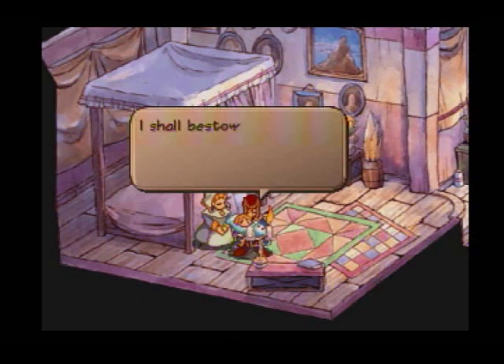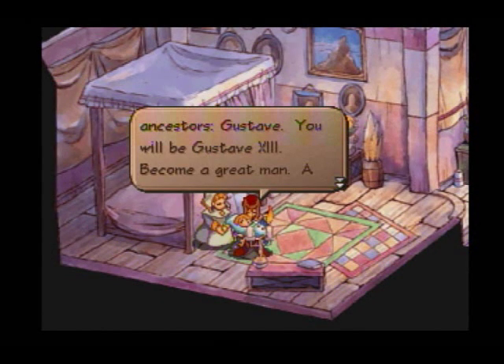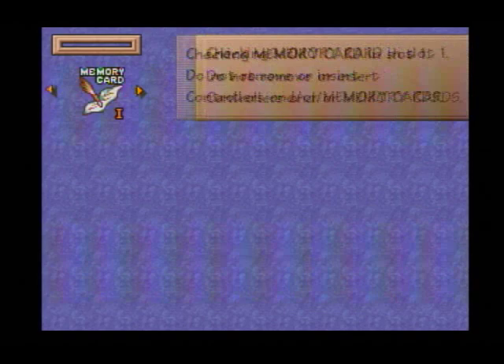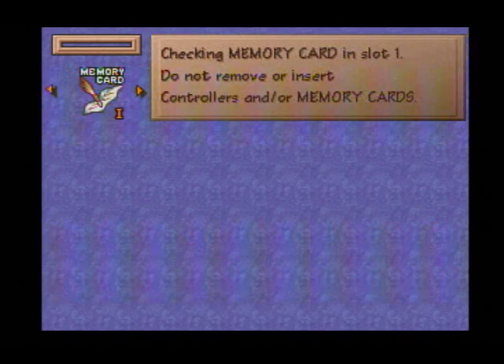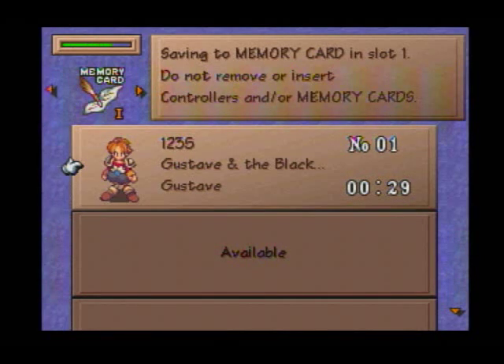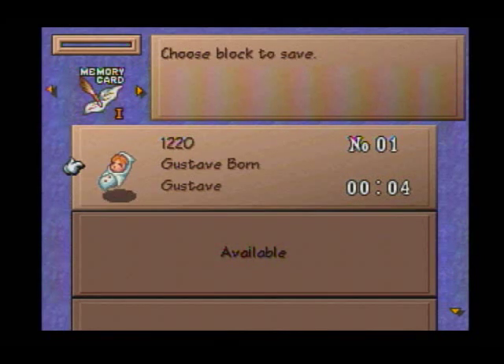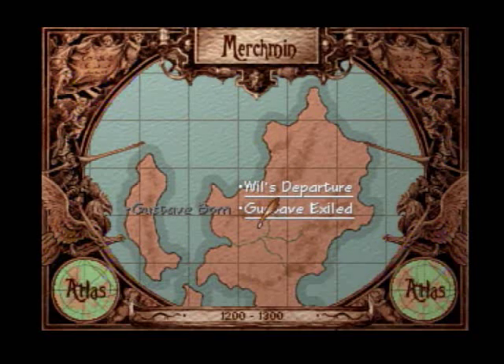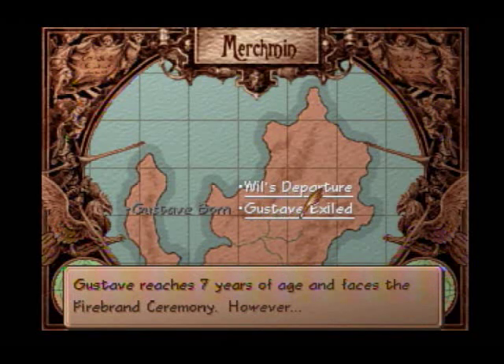And here is one of our protagonists — Gustav XIII. I'm going to go ahead and save over this old file. We're going to continue on. I'm probably only going to play up to the first scenario where we actually get to play and do combat.